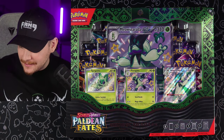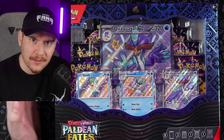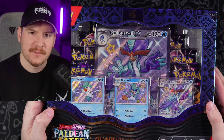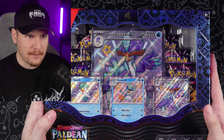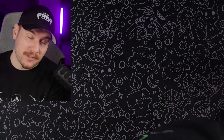We have Meowscarada EX, Skeledurge EX, and Quaxwell EX — eight packs in each, 24 packs total. We're going to pull that Dark-type Terraform Special Illustration Rare Charizard today. We've opened so many packs, it has to be in here somewhere. I think we're going to start off with Quaxly and work our way up to my personal favorite starter, Meowscarada.